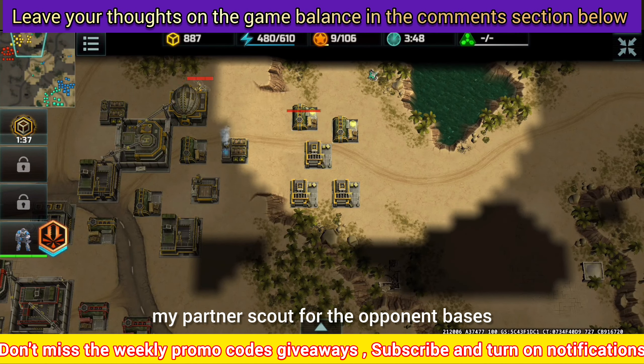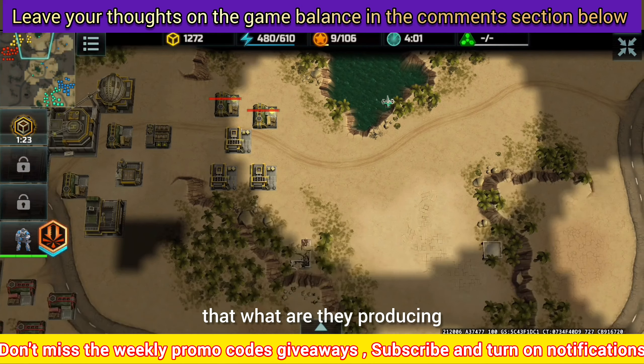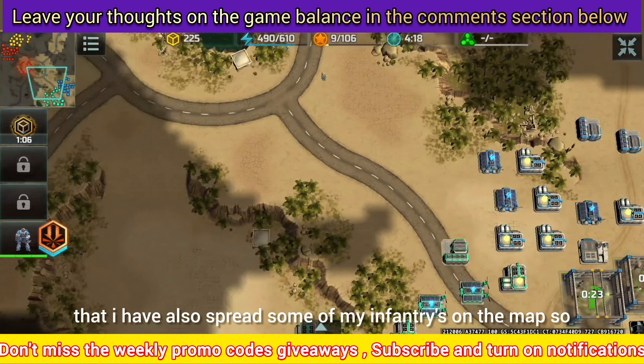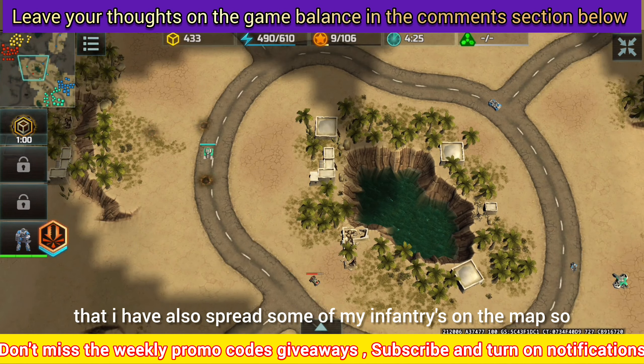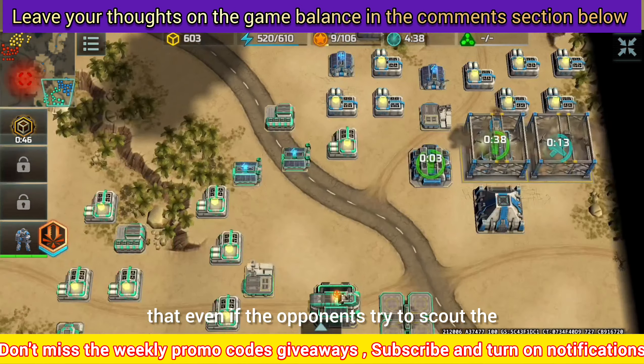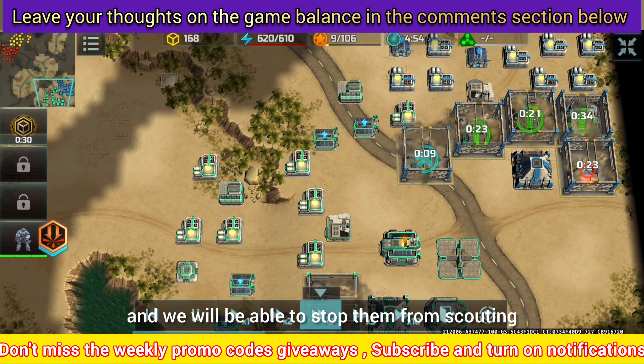My partner scouts the opponent bases to see what they are producing and what we need to do to counter that. I have also spread some of my infantry on the map so that even if the opponents try to scout, their army will be detected and we will be able to stop them from scouting.